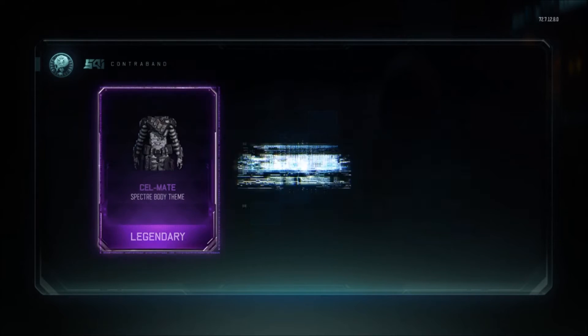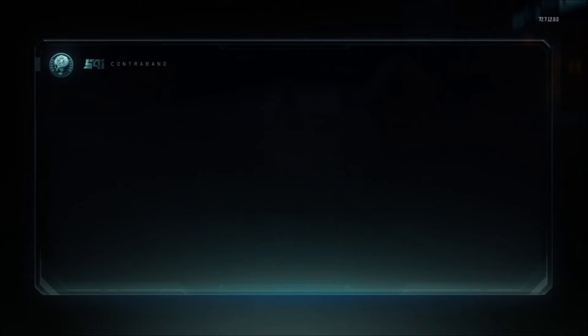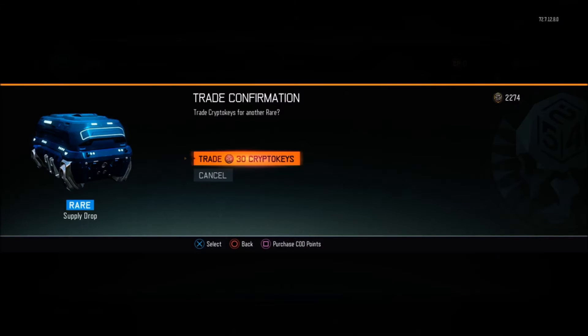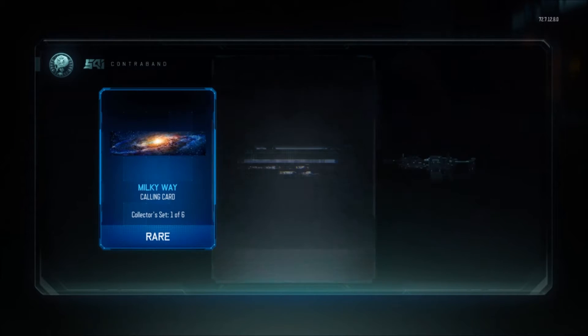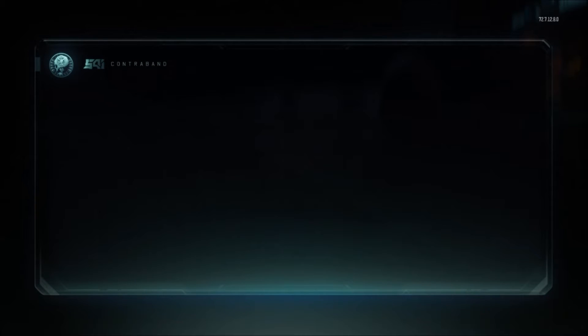I might try that glitch as well because I don't use the HVK as much — it's not one of my guns that I love to use. I'm gonna have to try that glitch out and duplicate the camo for it. I got it for the Haymaker too, but I don't really use the Haymaker either. So I got it on two weapons that I do not use. I want to get it on weapons that I actually use.